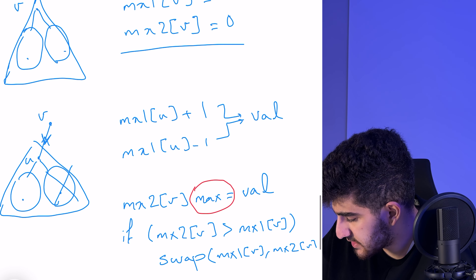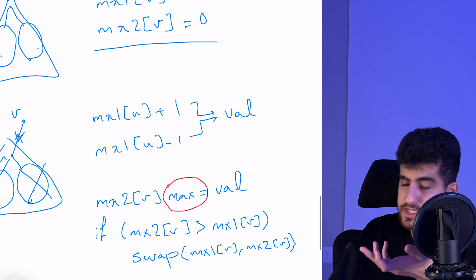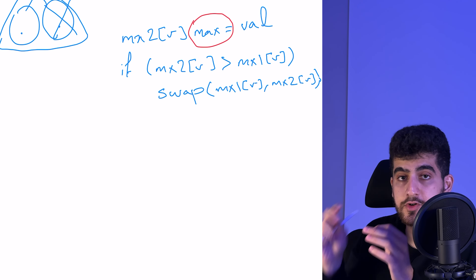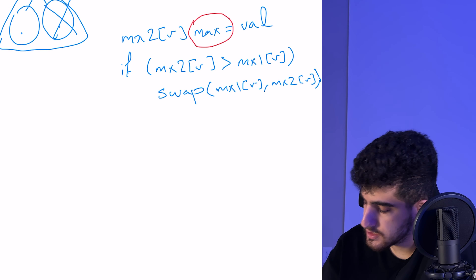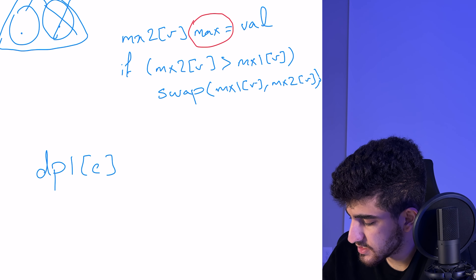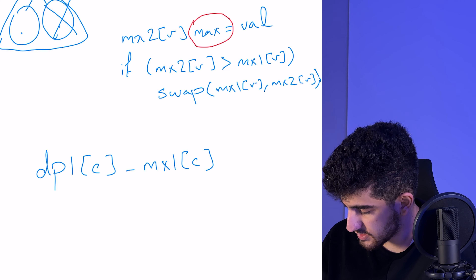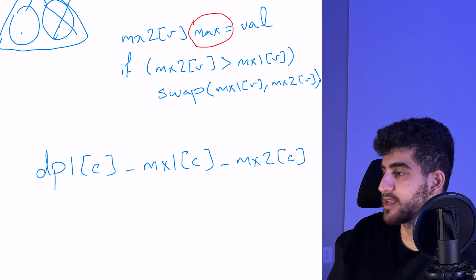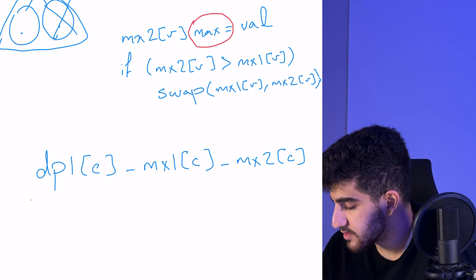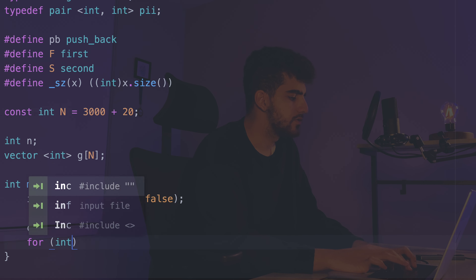We can calculate mx1 and mx2 for each vertex v. Finally, the answer for a fixed c is dp[c] - mx1[c] - mx2[c], which is the cost after subtracting the benefit from choosing the first capital and the benefit from choosing the second capital. Let's get into the implementation.